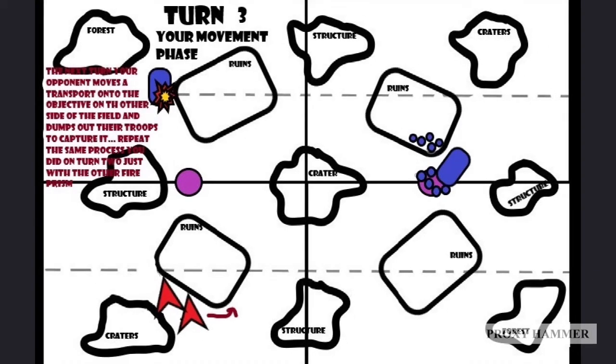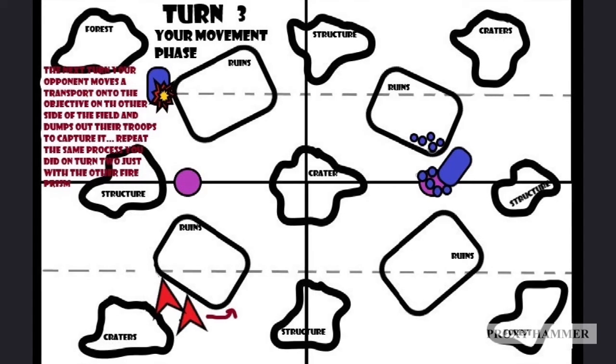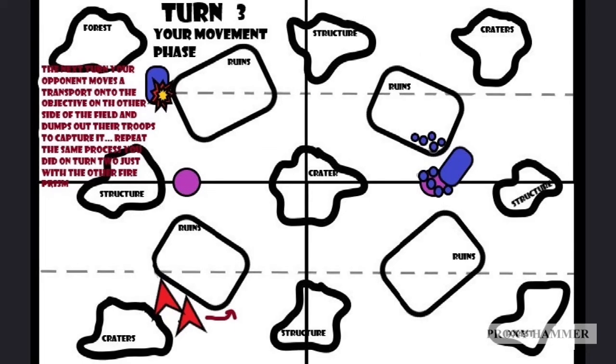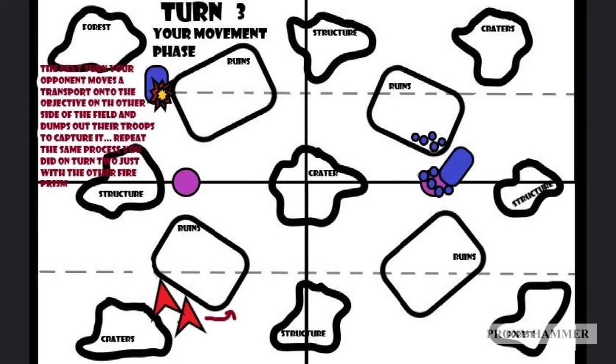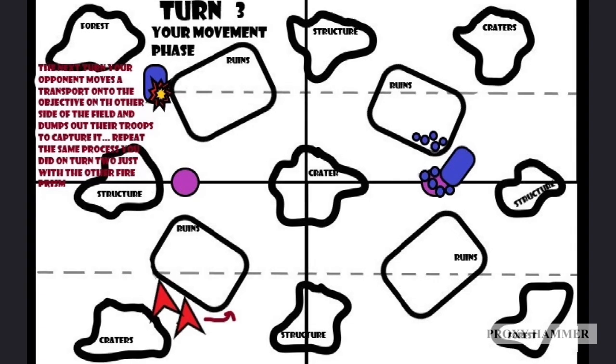The enemy's turn comes along and on the right flank they're going to try to move up to capture objectives. Depending on what's going on in the game, your opponent is going to want to get to some objectives, which means some of his units are going to be exposed. Let's say he brought up a transport and dropped off some Space Marines - or perhaps a Redemptor Dreadnought, a Land Raider, or a Predator on that objective. On your Turn 3, you're going to do the same thing but with the other Fire Prism. The one that shot during Turn 2 has already used its Vectored Engines, so we can't use those again.